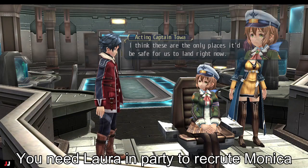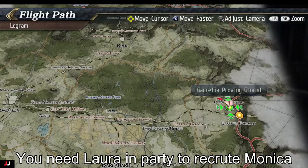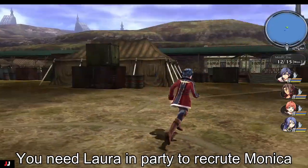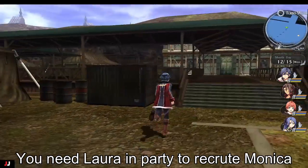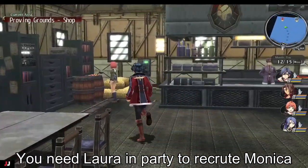Welcome to my Trails of Cold Steel 2 Classmates Recruitment video. We're going to get Monica first. This one's pretty easy - it's a quest actually. You just want to head to the Proving Ground and then go right, and then Monica will be in there chilling.